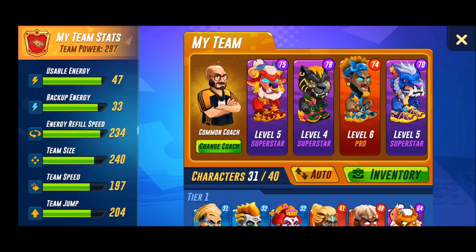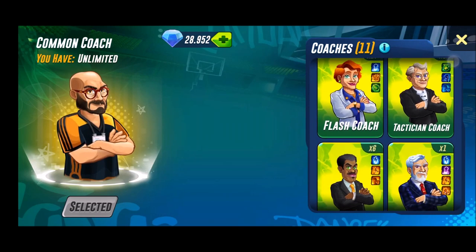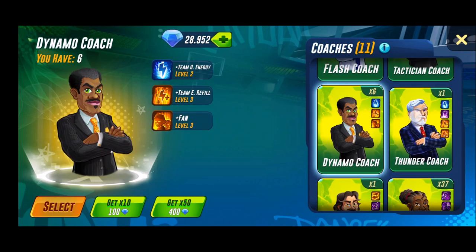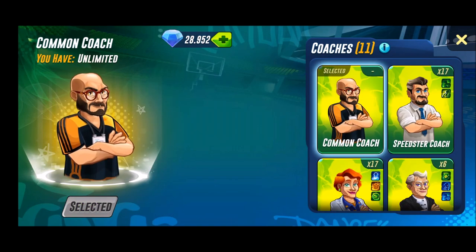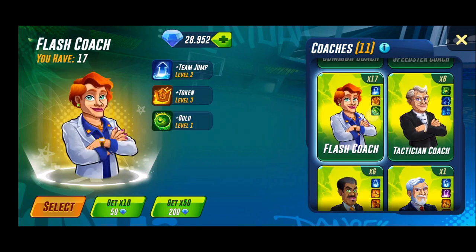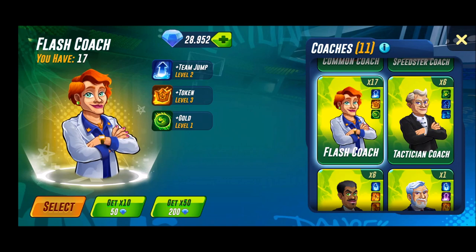Today we're gonna take a look at all the coaches. With my understanding there are like six tiers of coaches you can purchase. These ones are all season pass based, I think. Let's start at the top: we have the common coach with zero boosts, then the speedster coach with a level one fan boost and a level one character speed, then the flash coach with level two team jump, level three token boost, and level one gold boost.